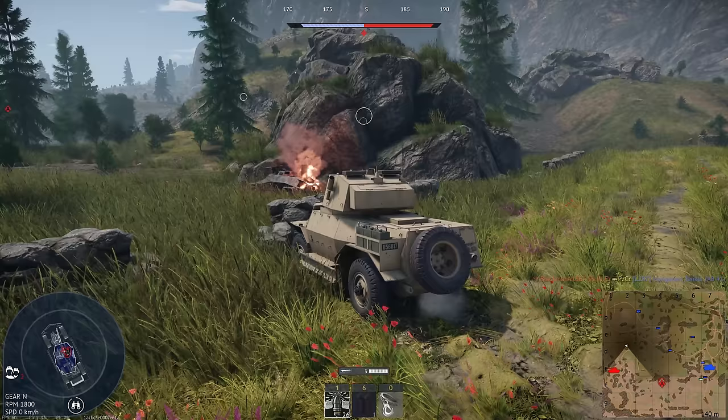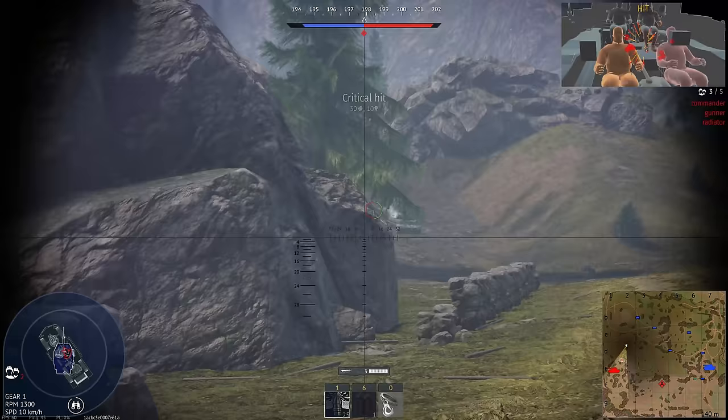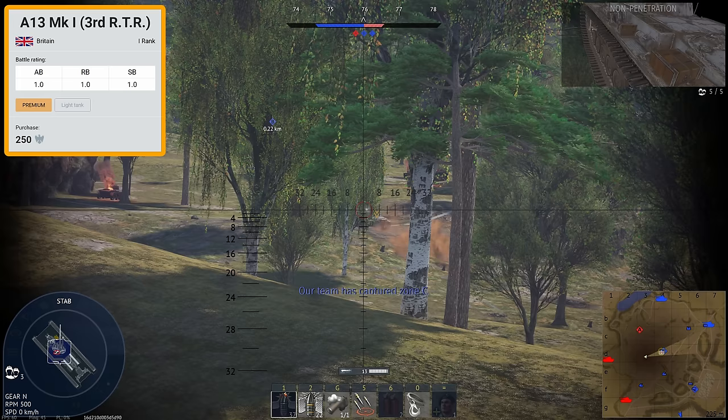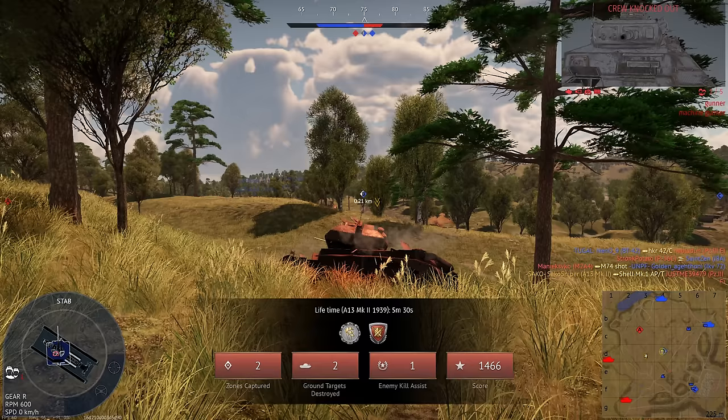Now, on to the premiums. As a rule, I don't think it's ever worth buying a premium at rank 1 — rank 2 premiums are just as cheap and a lot better. Our first two premiums are essentially A13s: the first is a copy of the A13 Mark I costing 250 Golden Eagles, and the second is a premium A13 Mark II costing around $24 on the Gaijin Marketplace. The former is a decent investment, but the Mark II is not.